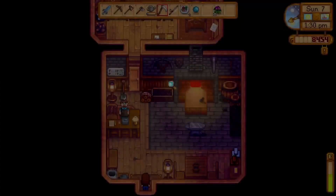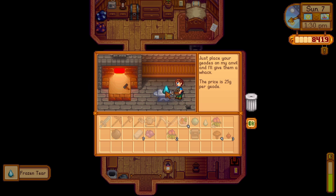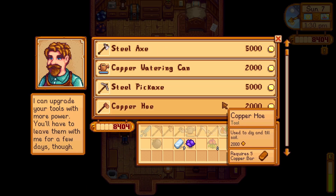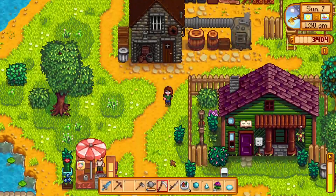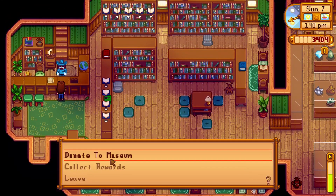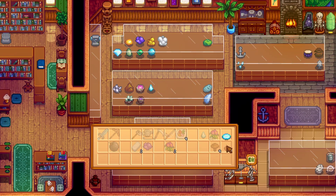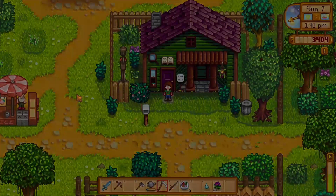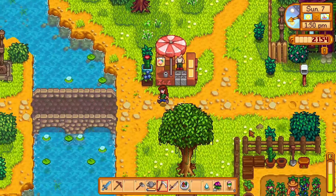We should go and talk to Clint. We want to process geodes first. Okay, that's new. Now we should be able to upgrade one of our tools — I think we want to upgrade the axe. It's expensive, but I think it's worth it. Getting the axe upgraded now would be really handy. Looks like that's it. I'm surprised we ended up not getting any rewards for that.